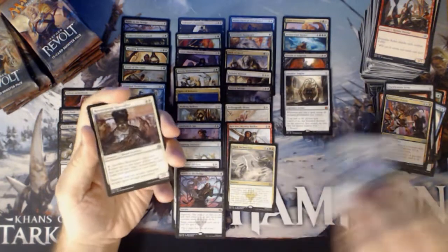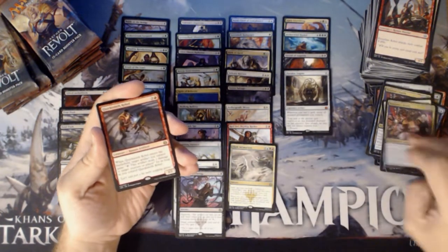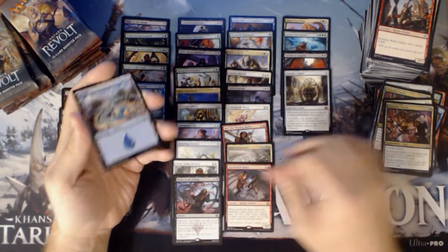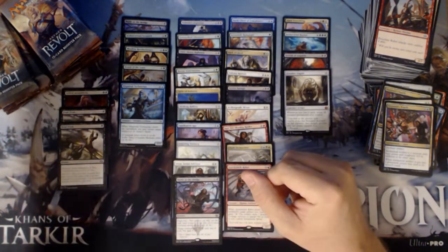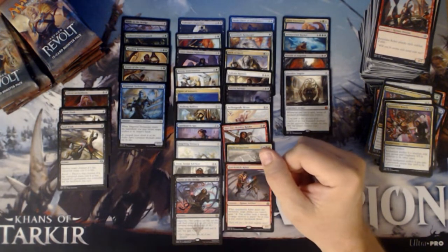Shielded Aether Thief, Restoration Specialist, Tezzeret's Touch again, and a Quicksmith Rebel. I guess it's a touch-em-two-times Tezzy — if you rock with ATS, you know what I mean.